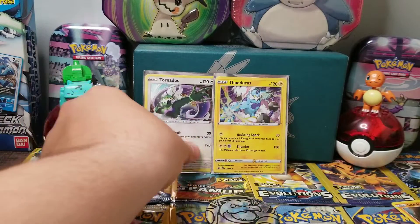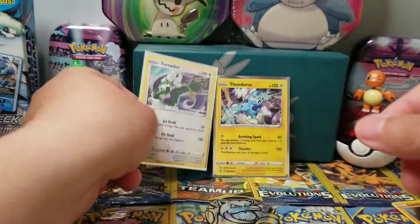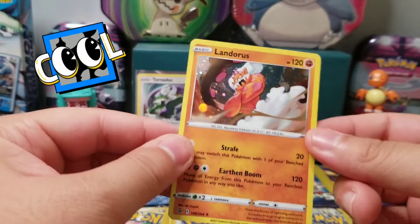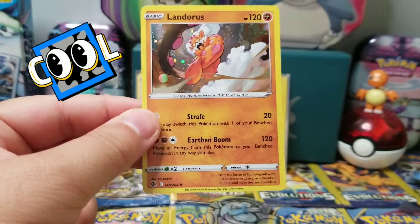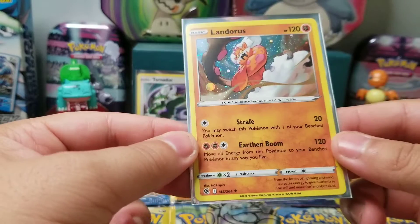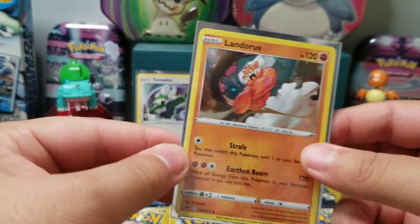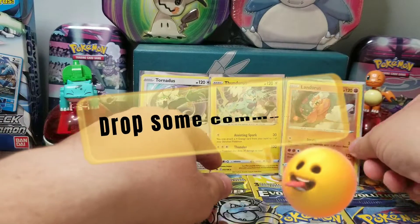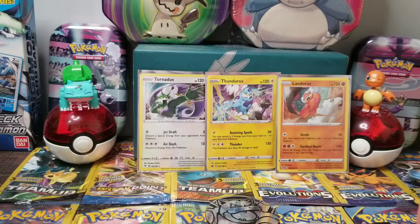This first one is actually Vivid Voltage — that's the Vivid Voltage logo. And the third one is the Landorus. So if you guys like any of these Tornado type Pokemons, drop down which is your favorite right now in the comments. If I would rate them, I think the Thunderous is the coolest, then maybe Tornadus, and then the Landorus.